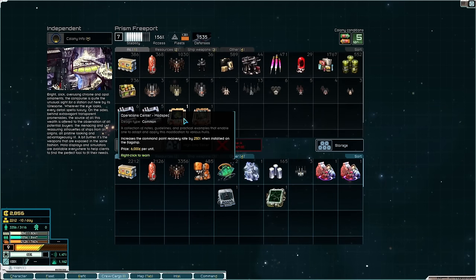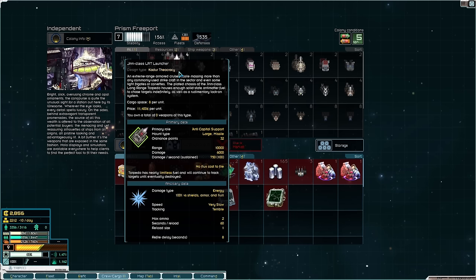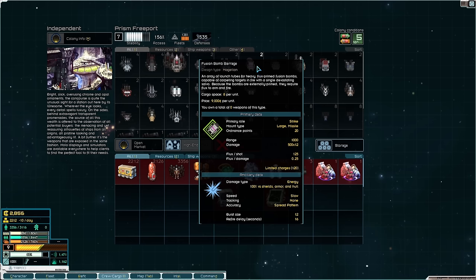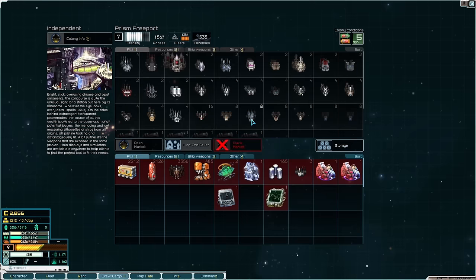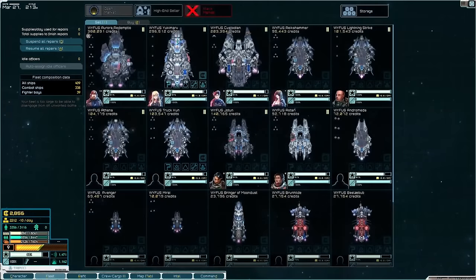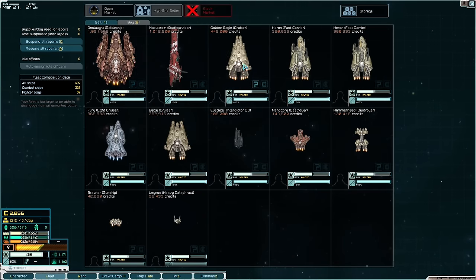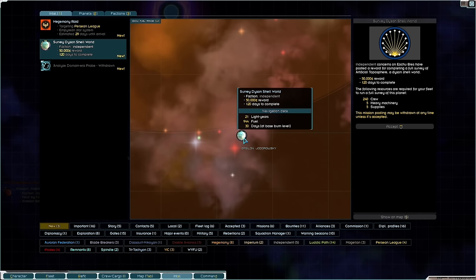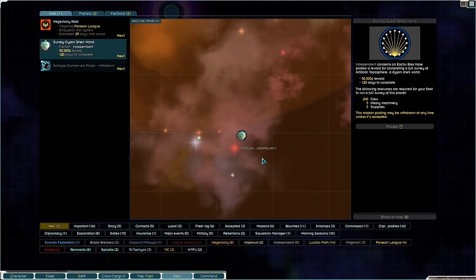Let's have a look at what they have for sale — is that a 10,000-range torpedo? That is a straight-up 10,000-range torpedo. Incredible! A Fusion Bomb Barrage — damn! There are some weapons here. I wonder what ships they have for sale — oh wow, Onslaught, Maelstrom! Got some Herons. On the black market, apparently down in Epsilon Jodorowsky there is a Dyson Shell world. I don't know exactly what that means, but something to keep in mind for the future — if you commenters need to remind me, it's in Epsilon Jodorowsky.